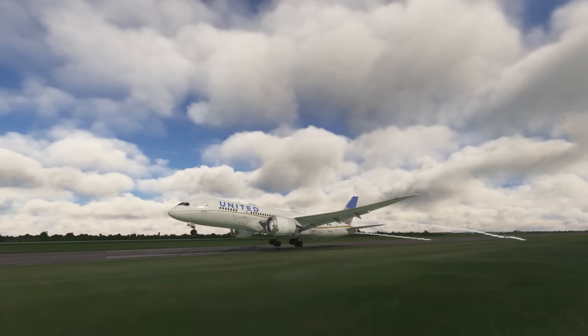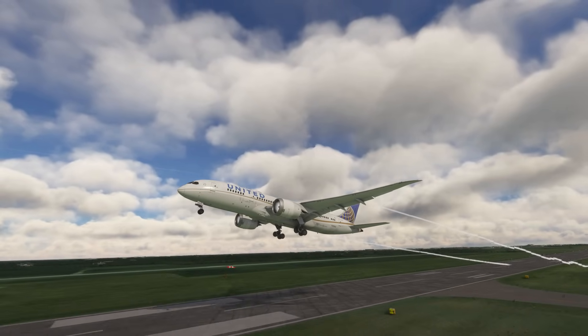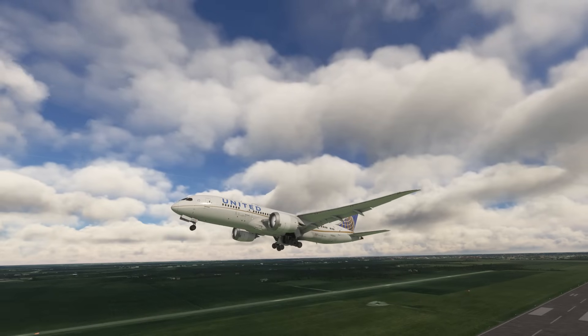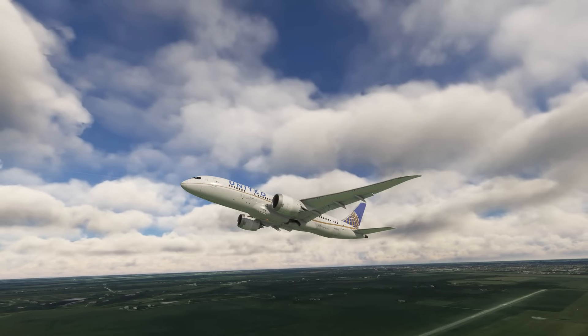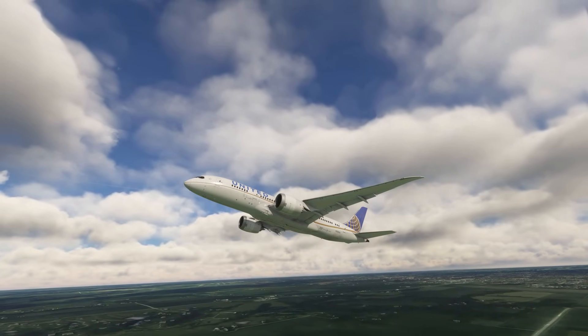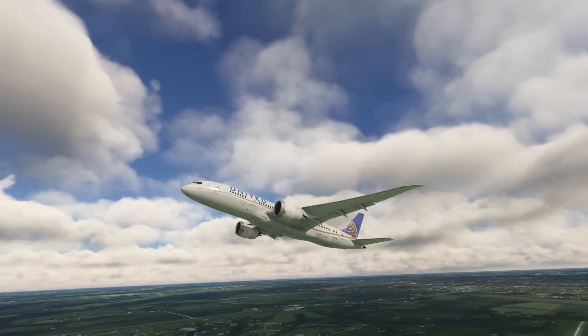It's a shame that an aircraft that focuses so much on immersion hasn't added more moving elements. But one amazing thing with this plane is the effects that are native to it. When you take off, you can see the wind vortex and the engine condensation. That's beautiful — it's the first time I've seen those effects natively with a plane, and that's really cool.